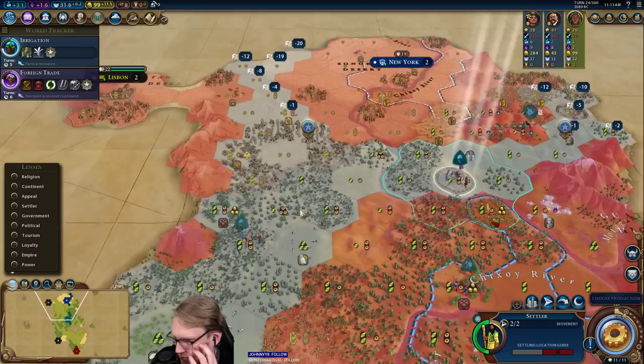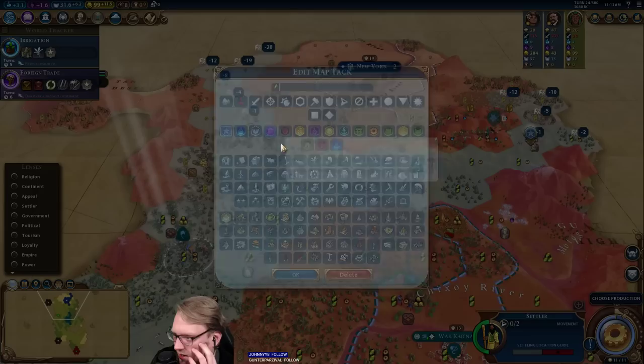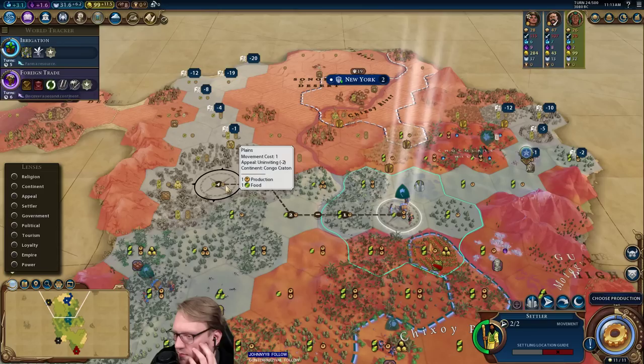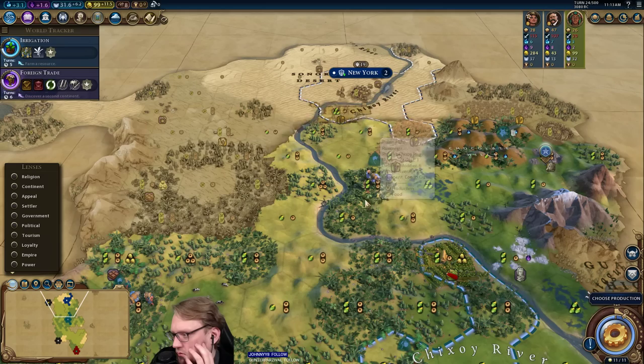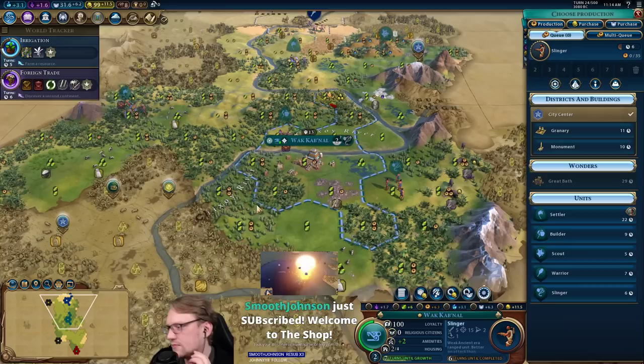The capital might be worthy to do our plan of vertical integration. So if that's the case, I still want this city to have a decent campus. Maybe we just settle this — maybe we can put their campus there. I don't like that Teddy's taking my tiles already, but we could raze New York. Let's go over here and see if we can get a slinger kill. We also have barbs up north that we need to take care of, so let's get another slinger.